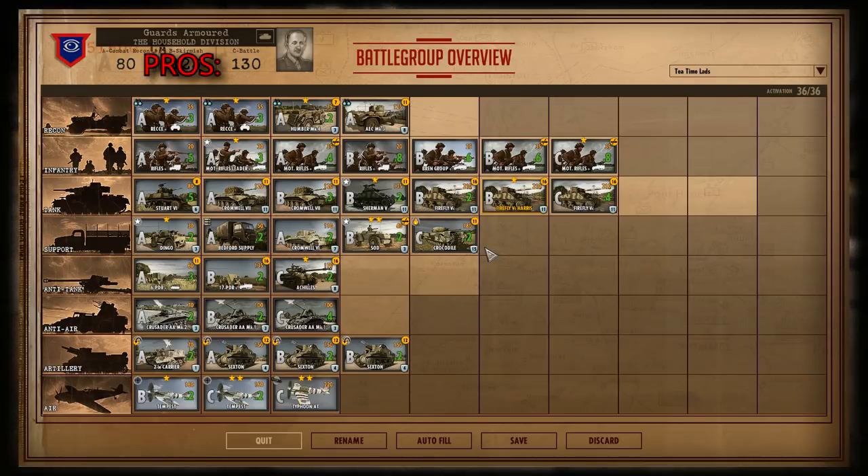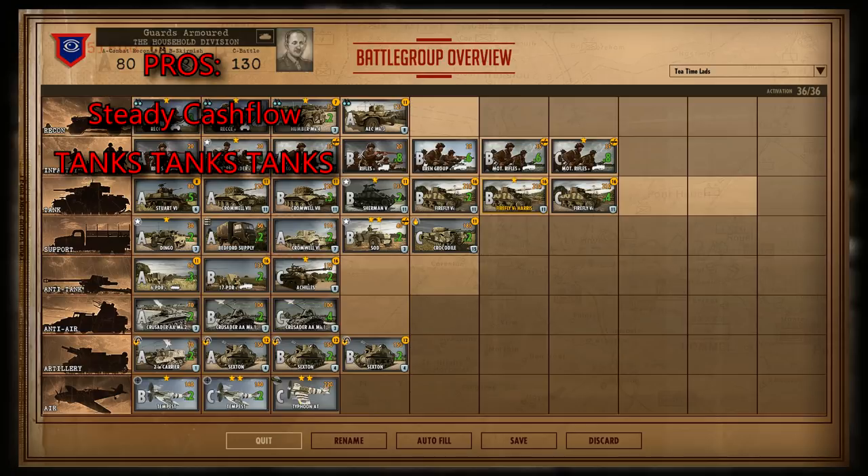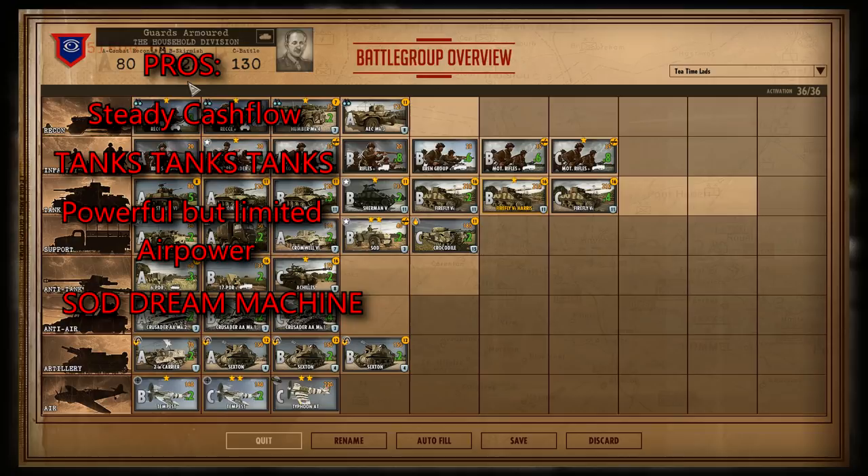Overall pros of this deck: solid economy, good all-around with 125 points in B phase being a real kick to the war machine. Tanks, tanks, tanks — you've got lots of tanks and armored vehicles; even if you're losing them left, right and center you can still pull tanks out of your sleeve. Pretty good air power with great veterancy and a lovely selection of Tempests and Typhoons. Good mobility with lots of half-tracks — you can make good breakthroughs and envelop the map. This division is very good at punching through and surrounding enemy forces. And the SOD, because the SOD is the meme dream machine.